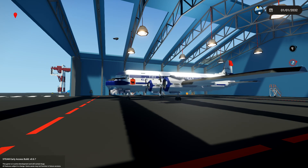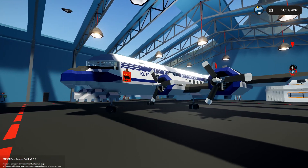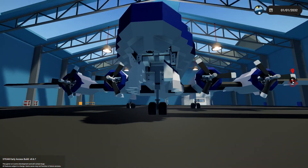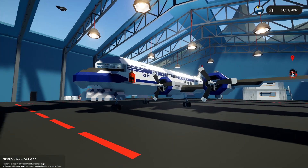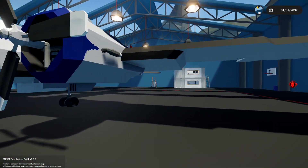Here we go with the third plane of today's video. This is a Douglas DC-4 Skymaster and it looks absolutely insane — so cool. Four engine propeller plane, it just looks really cool. We've got a KLM 'The Flying Dutchman' livery. It's so cool.